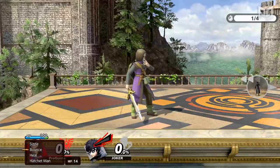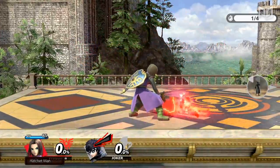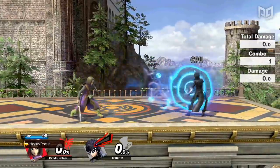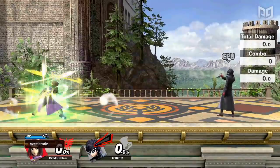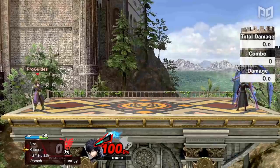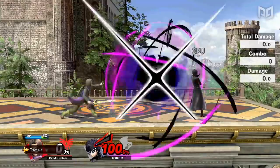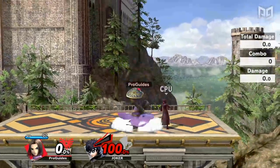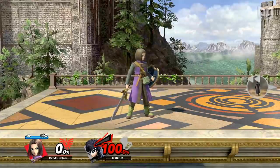This one is kind of like cheating, but we're going to finish off this list with Hero's Command Selection. Command Selection encompasses so many amazing attacks that almost any of them could have made this list, so it makes more sense to include the move as a whole. Hero can do so many broken things with Command Selection: he can buff his attributes with moves like Oomph and Accelerate, fire lightning-fast projectiles that KO like Sizzle and Kaboom, cheese you with moves like Thwack and Magic Burst, and even access abilities otherwise reserved for items like Invisibility and turning giant with Hocus Pocus. Naturally, these wild abilities would come with the DLC character.